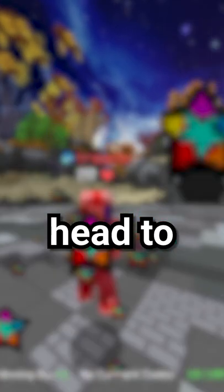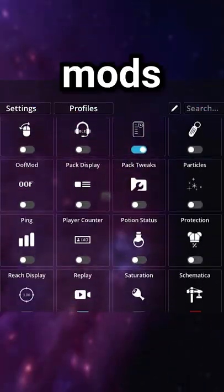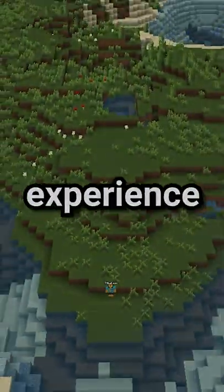To get started, head to client.badlion.net, hit download, and you'll have access to over 100 customizable mods to help you improve your Minecraft experience.